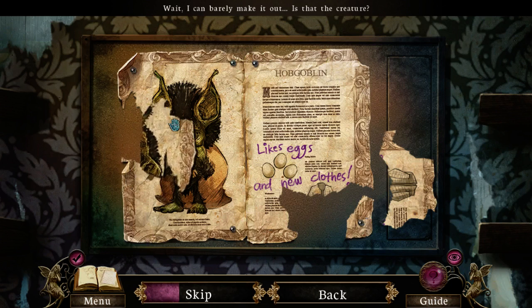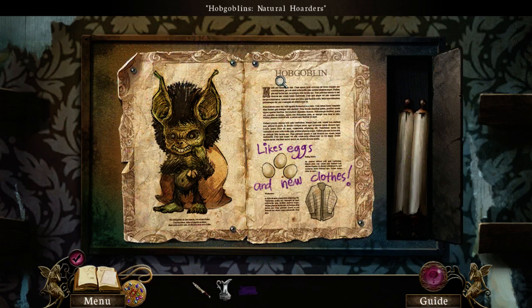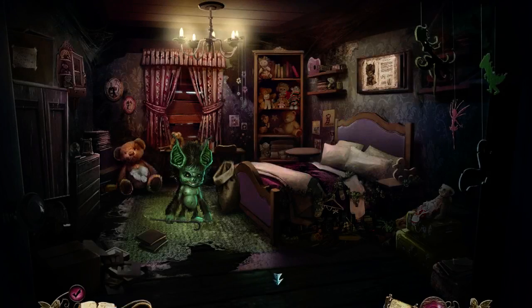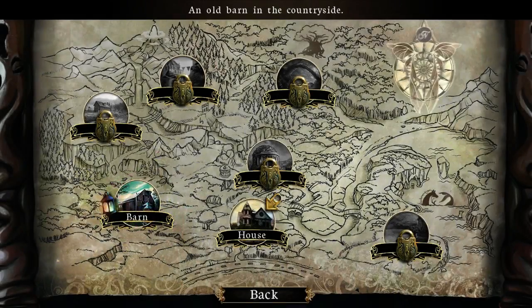Okay — hobgoblins are natural hoarders. Their penchant for rotten eggs is only trumped by their love of new articles of clothing. So they like eggs and new clothes. What's this — a map? We finally get a map! This is a big place — house, barn. Okay, so we got a map now. Probably the idea is to go to the barn, so let's use the map and go to the barn — new area.